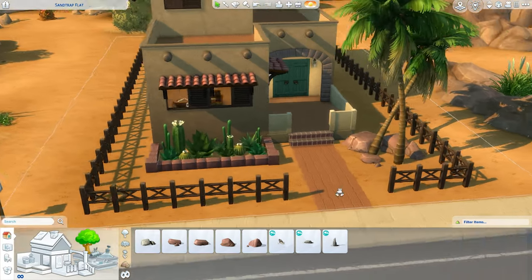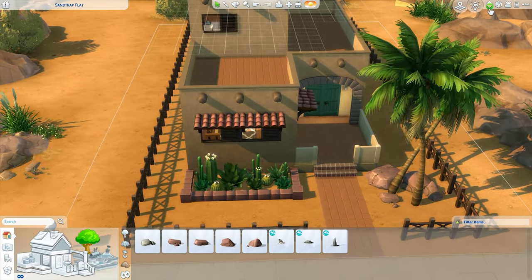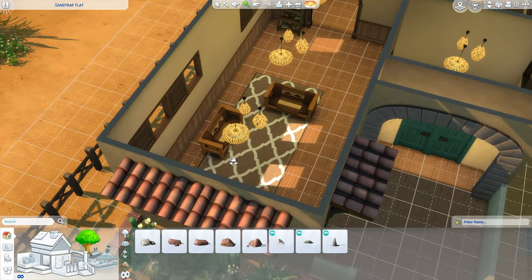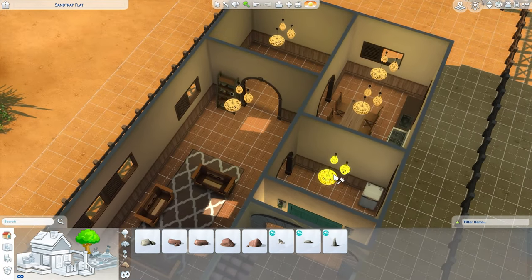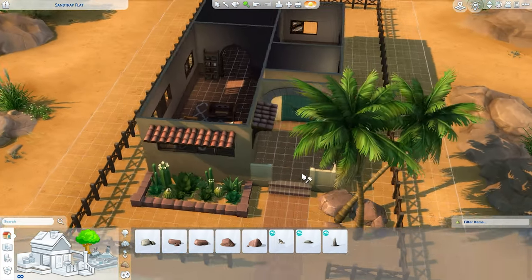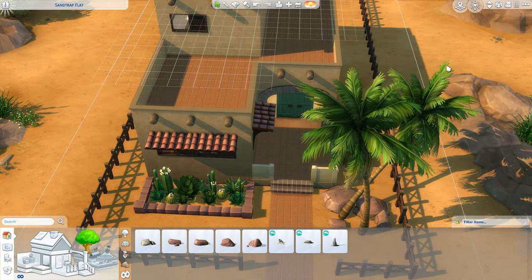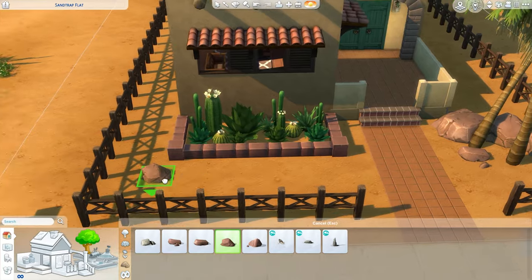We're going to play I spy, you guys — Cottage Living, Jungle Adventures... I don't do kits; this was a one-time thing. I saw it was free, I went for it, I went back on my word and got the kit. But we're going to take out Desert Luxe for now. So I think what we're going to have to work with is Island Living, Cottage Living, and Jungle Adventures. I think that's a really good start, so let's keep with that.